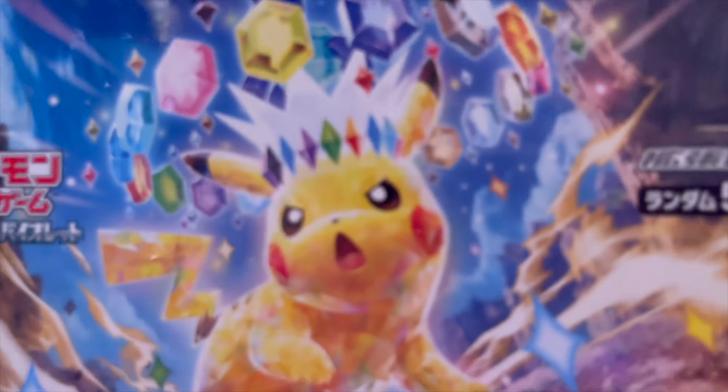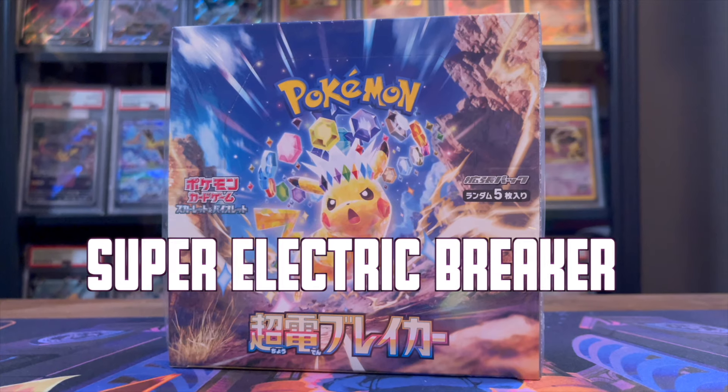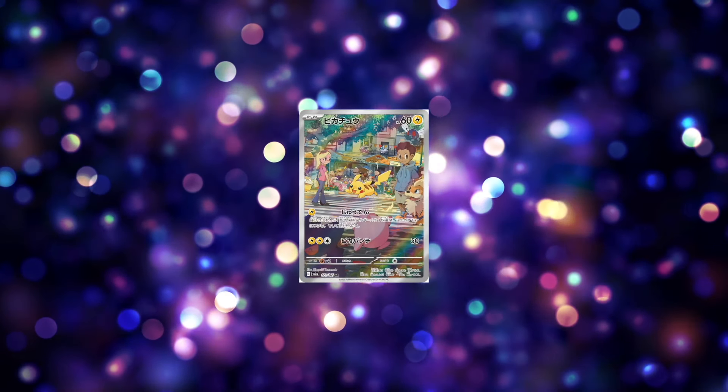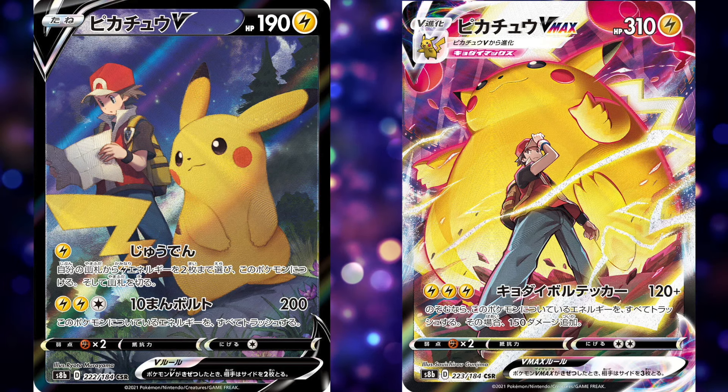What up y'all, my name is Steven Kangas Krantz and this is Super Electric Breaker. This marks the 19th set in the Scarlet and Violet expansion and one of the first sets that Pikachu is actually going to receive special cards. Pikachu received an art rare in 151 and then the incredible character secret rare cards from VMAX Climax.